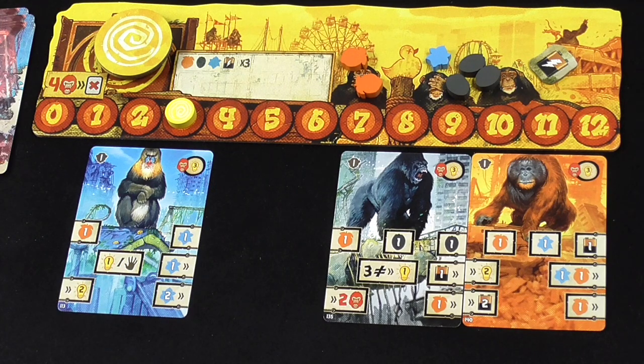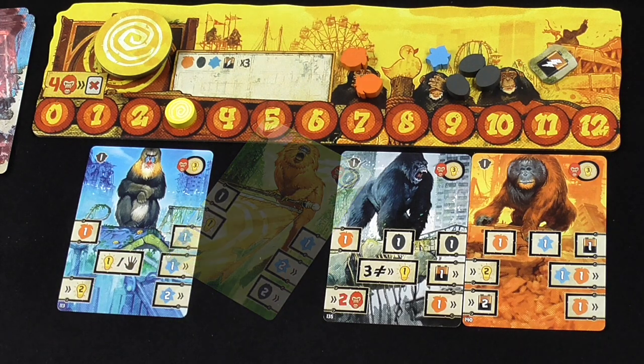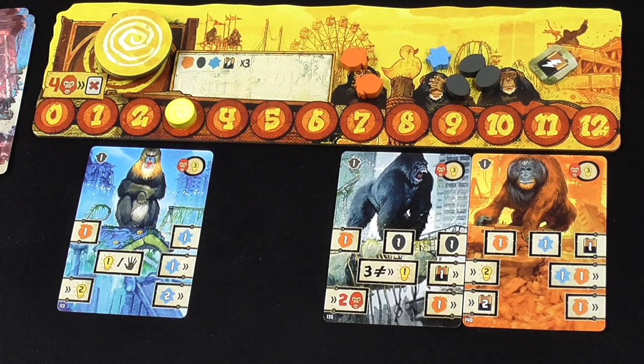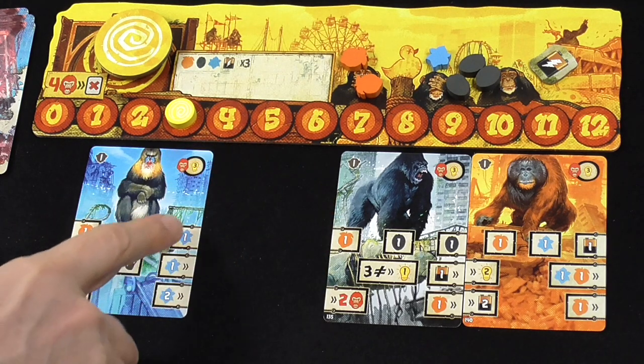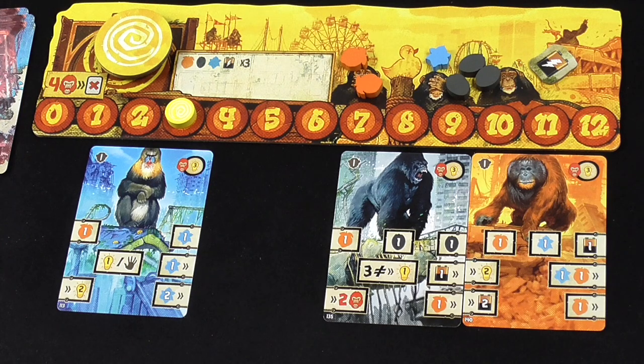The removed card is discarded from the game and you receive the resources shown in the top right corner next to the rage icon — in this case, three victory points. This is how you thin your deck of weak cards like the tamarinds. Timing is important because removing a card creates gaps in your display, which can break up cells and prevent resource generation. You can spend rage at any point during phase one, phase two, or phase three.